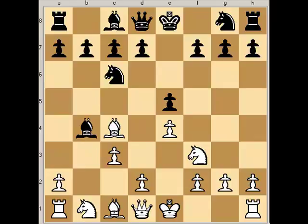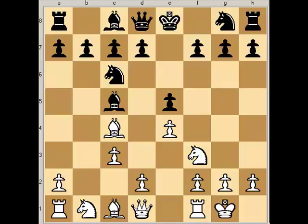And now he throws in pawn to c3, attacking the bishop. So when the bishop runs back to c5, he actually gains a tempo by pushing to d4. If this knight comes out, he castles, and then when this knight attacks this pawn — in the Gioco Piano game we looked at, White played pawn to d3 defending the pawn — but now he's got this extra move.